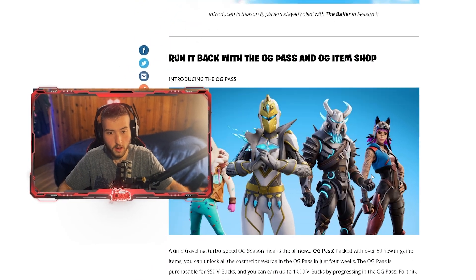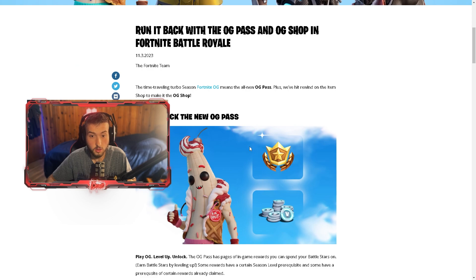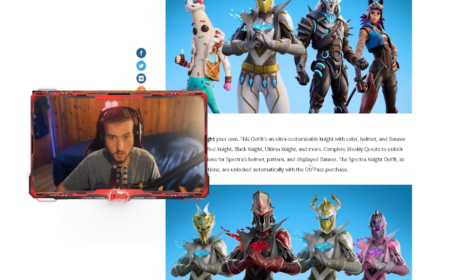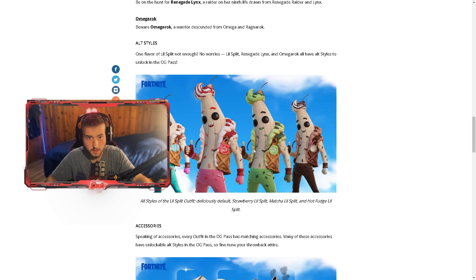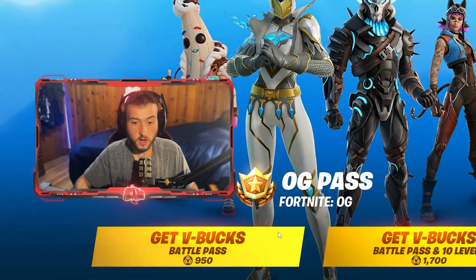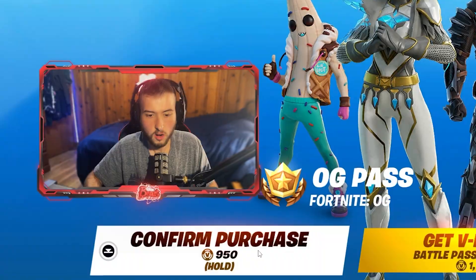We got the actual battle royale battle pass to take a look at. It says 'run it back with the OG pass and OG shop in Fortnite Battle Royale.' The time-traveling turbo season — Fortnite OG — means an all-new OG pass, and they'll hit rewind on the item shop to make it the OG shop. We got V-Bucks and all these different things. If you decide to pick up the battle pass, use my code in the item shop — it definitely helps out a ton.